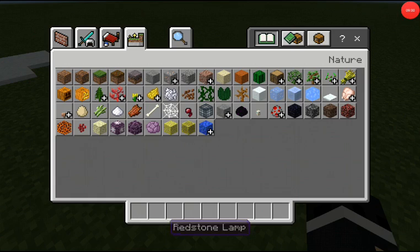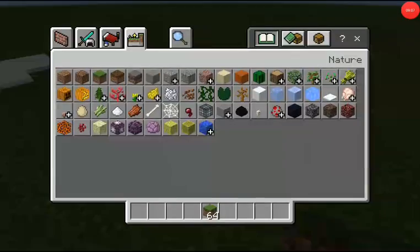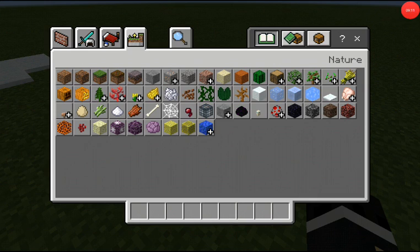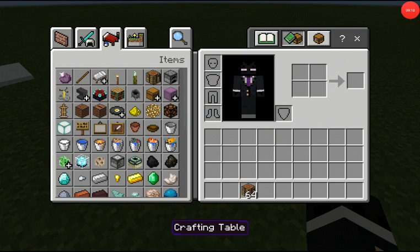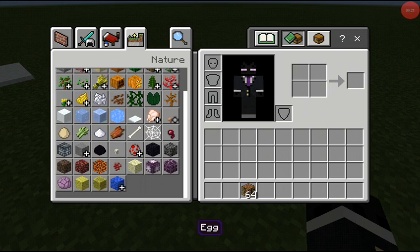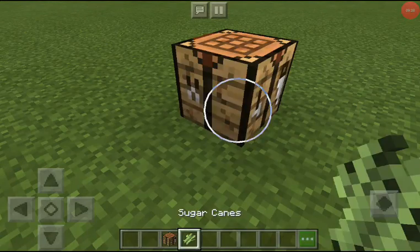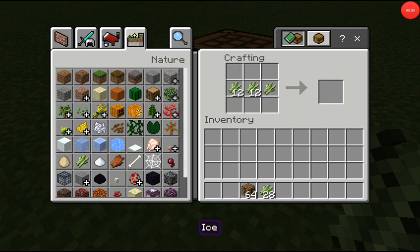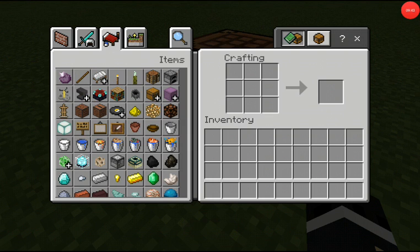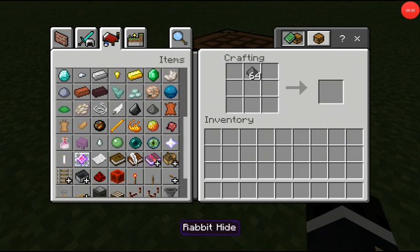Okay, we're gonna run out of recording pretty soon. We're out of time. Quick, before we end the video — the last thing we need to do is craft paper. Craft it like that — take all that away quickly and then you've got paper. Then, to craft fireworks, you'll do gunpowder and then paper, paper, paper.